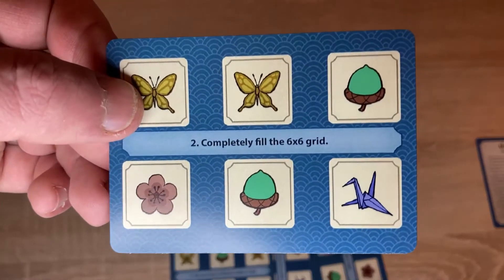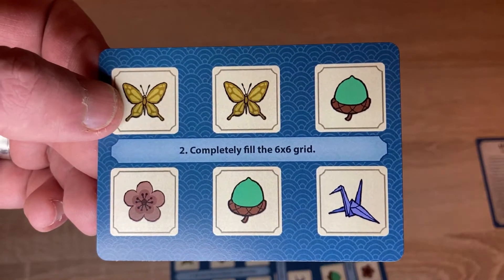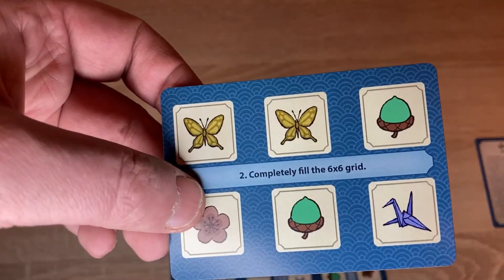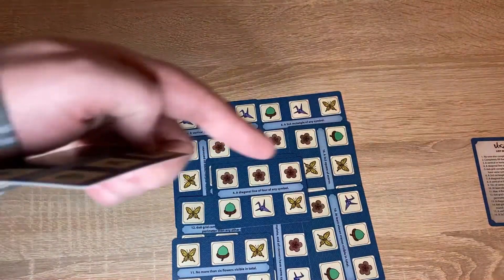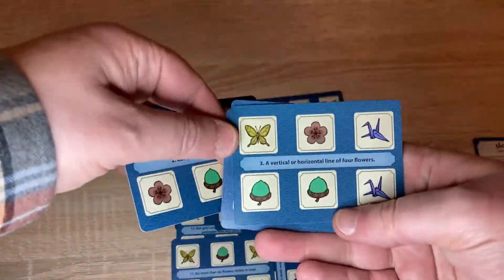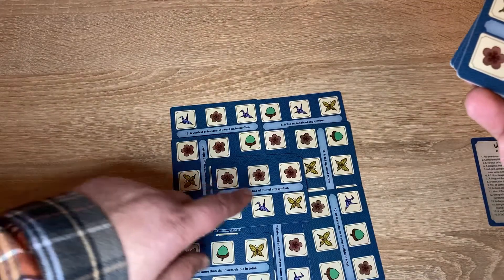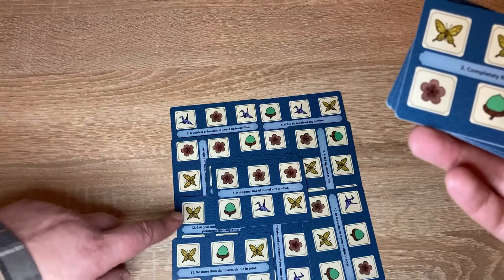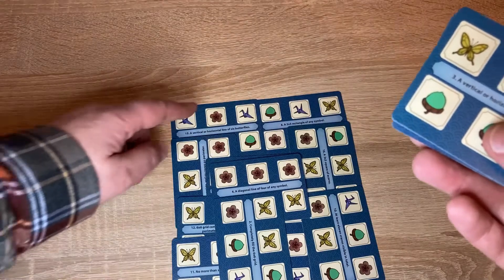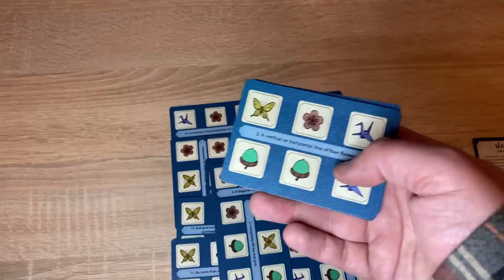You're trying to make sure that you fulfill this requirement. So this says 'completely fill the 6x6 grid' — if you've done that, then you would have won the game. There might be another one: a vertical or horizontal line of four flowers. So you would check that. Do we have a vertical or horizontal line of four flowers? Maybe we didn't. Obviously if we played this card, then the answer to that would be yes, we would have. And the game kind of continues.